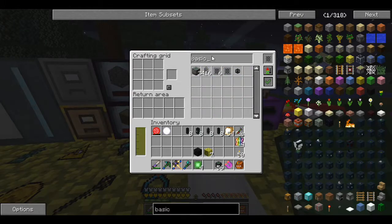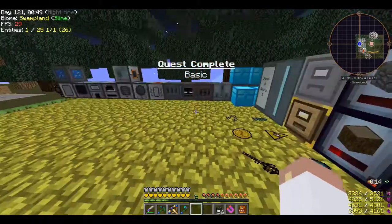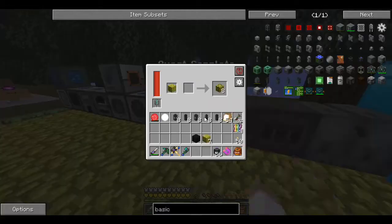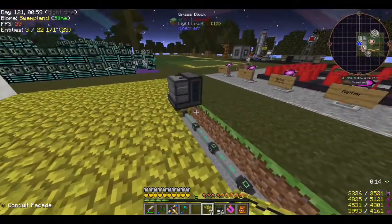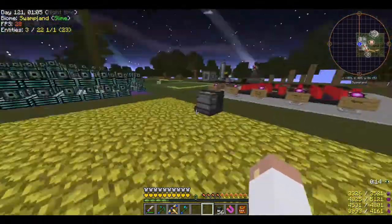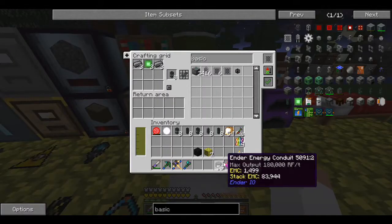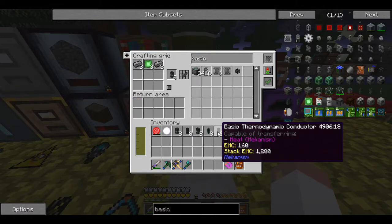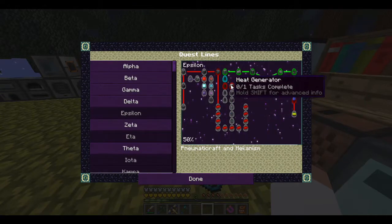Let me finish making that last pipe and get it placed. Now those all have power. I'll store the extras in case we need them for other crafting. We've now unlocked two tiers and we've got advanced, elite, and ultimate. What we need next are the heat generators - three heat generators, a fuel wood heater, and a resistive heater.